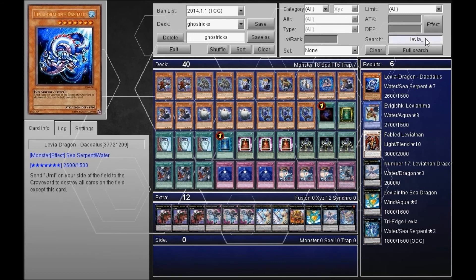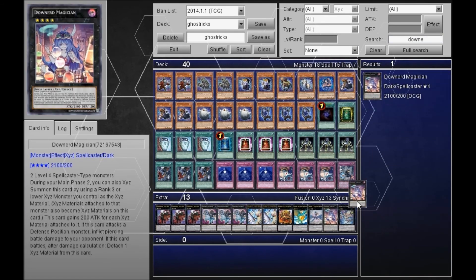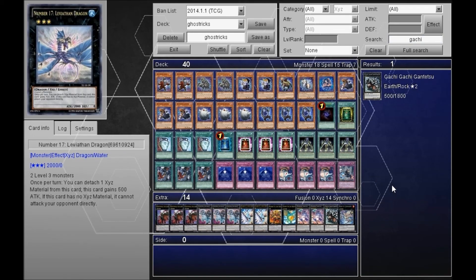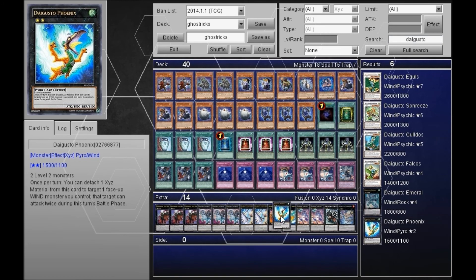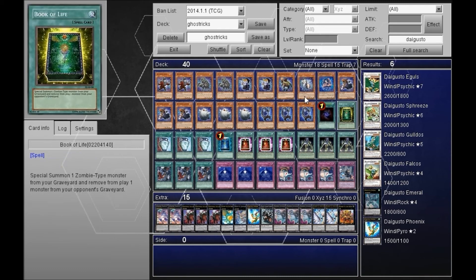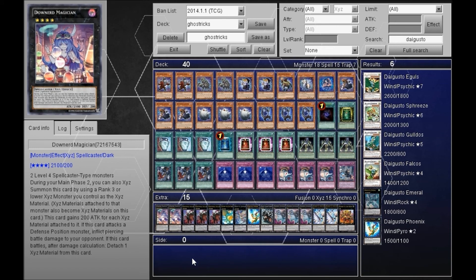And on top of that, if you have three of them, I would definitely say run Downerd Magician at three. I only have two, so I'm only gonna throw two in there, meaning the extra space would be for — Di Augusto, Phoenix. So as you can see, even though they're not necessarily gonna get a lot of effects, the way you set up your side deck is more based on your meta, and there are a lot of choices you can do for that.